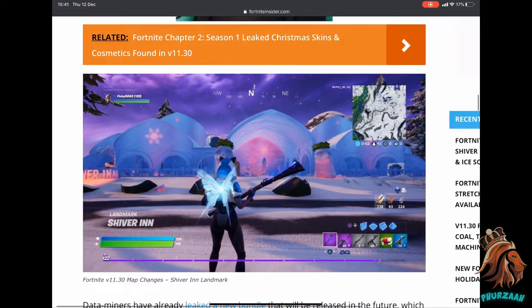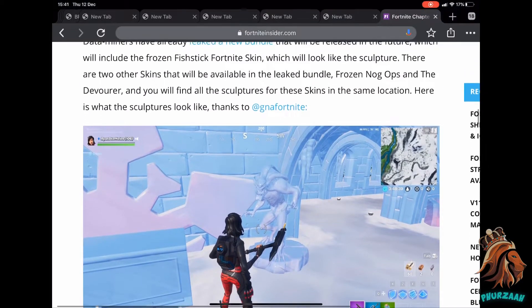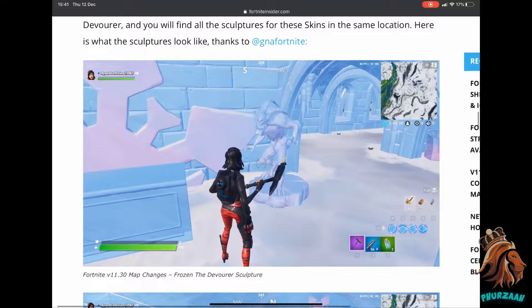So we have the Shiver Inn right here — as you guys can see it looks pretty cool. One of the main things to notice is that the snow is back on the map. At the moment it's not covering the whole map, it's only covering a certain section.